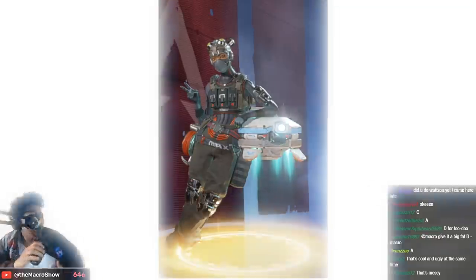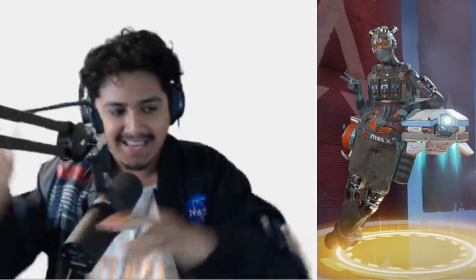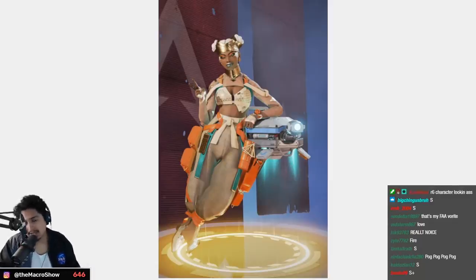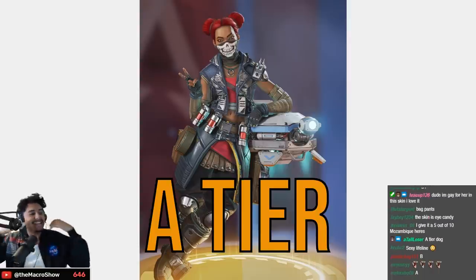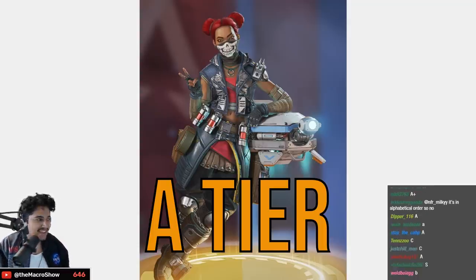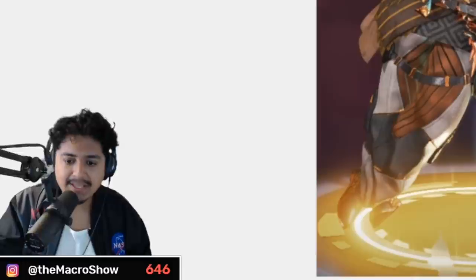S plus — you hear the angels, S plus! This skin is freaking fire, I love this skin. This one's okay — B tier. This next one is sick — A tier. I like the jacket and the skull face mask — big fan. This reskin is a little bit less cool than the original — A tier.